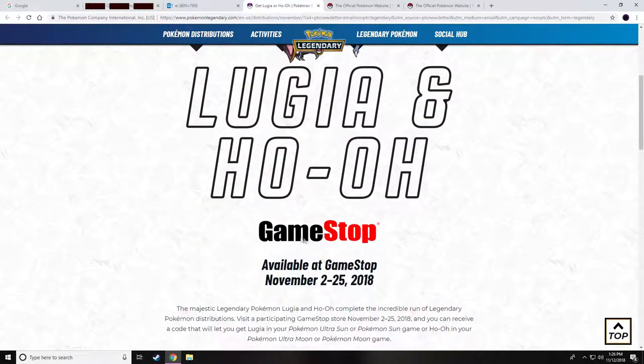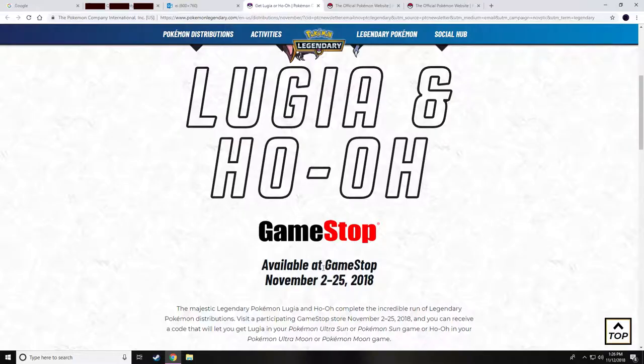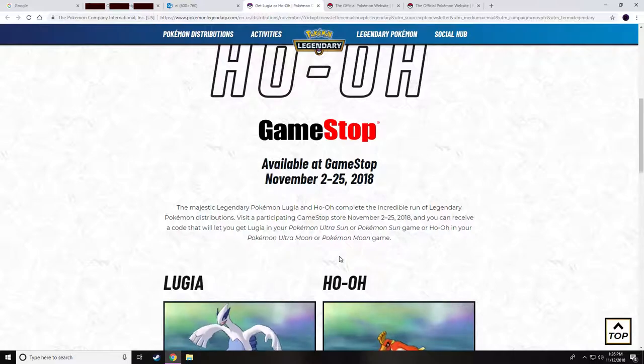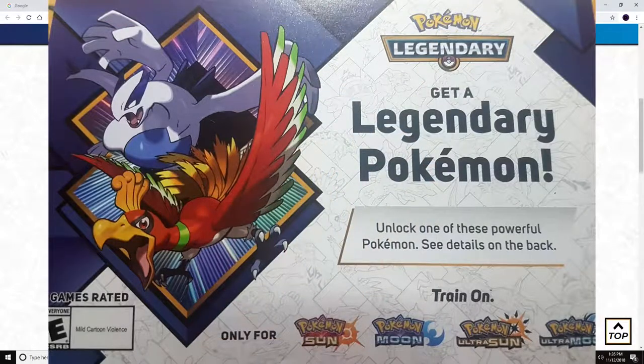Sometimes they will give you the code directly in the email, or sometimes they'll tell you to go to GameStop to pick up a little card that has a code on it. It's kind of like working with GameStop for advertisement and promotion reasons, so you go to their store and get these little cards.